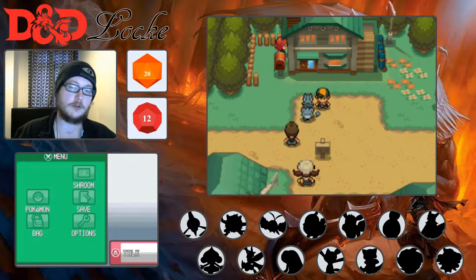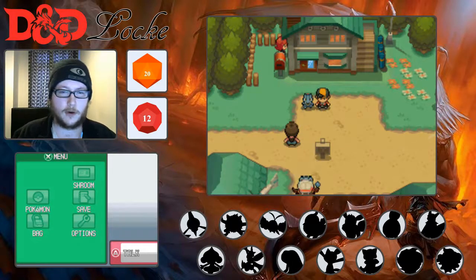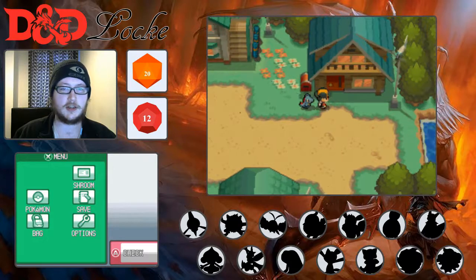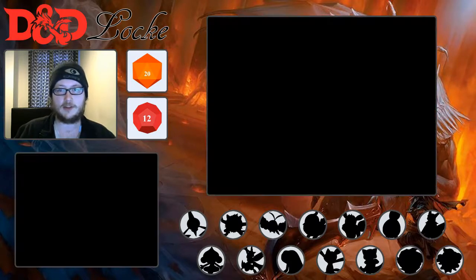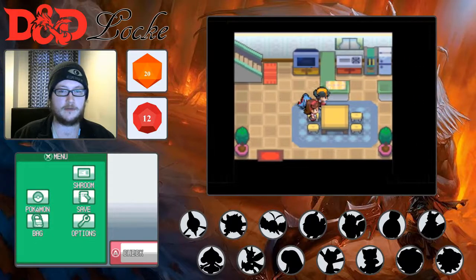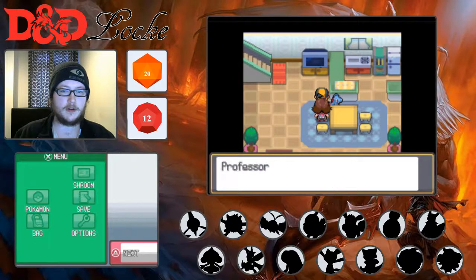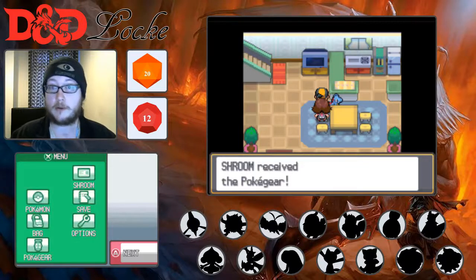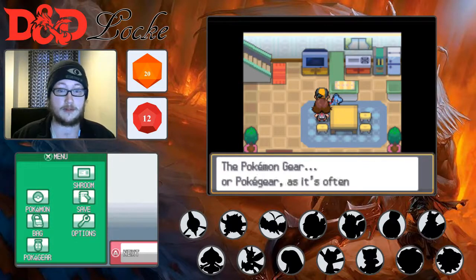We've got to go and talk to our mother, got to talk to Elm. Go away, Lyra — I don't have time to talk to you. This is us holding the Speed Up button down and it's just painfully slow. She's going to give us the Pokegear, which is where we can make phone calls from — not that we're ever going to be using that.